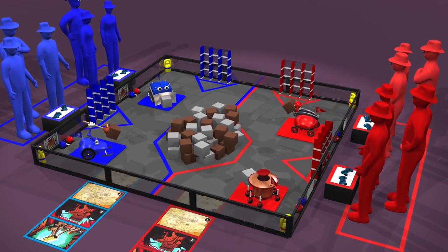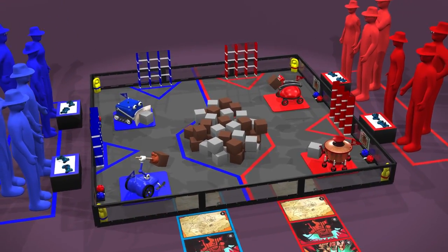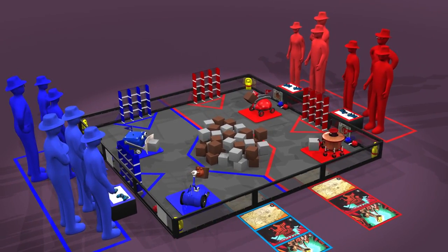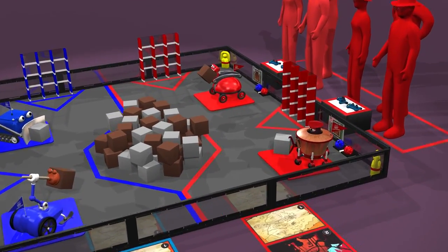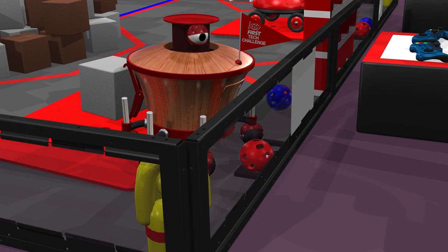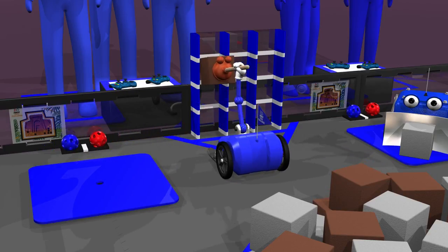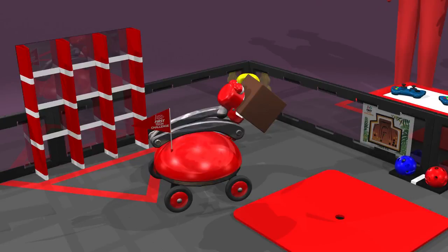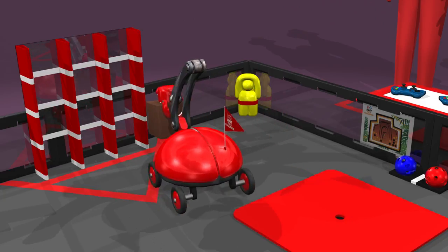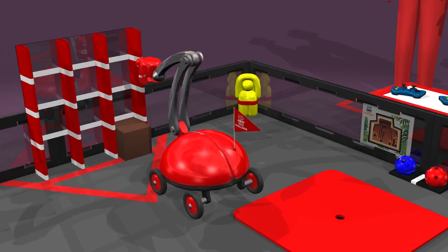Each match begins with a 30-second autonomous period. During the autonomous period, there are a number of ways for teams to score using only pre-programmed instructions. If only one jewel is left on the platform at the end of the autonomous period, the alliance corresponding to that color earns 30 points. Each glyph scored in a crypto box earns the alliance 15 points. The pictographs have coded messages indicating which crypto box column is a key. If a robot can decode this message and place a glyph in the crypto box key, their alliance earns a 30-point bonus.